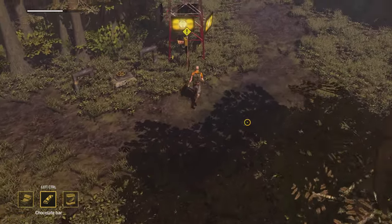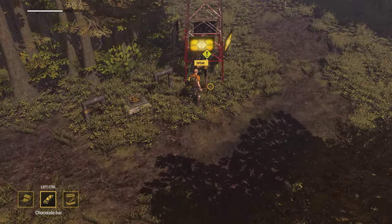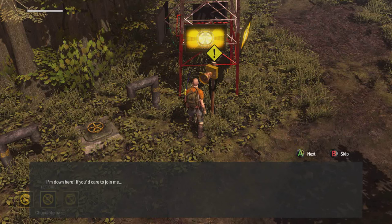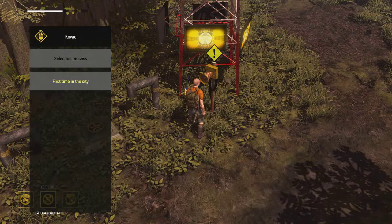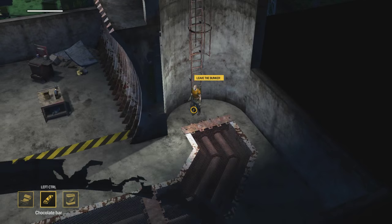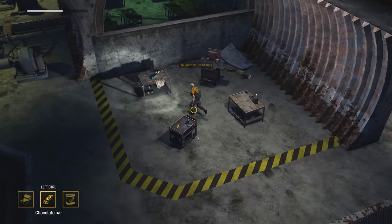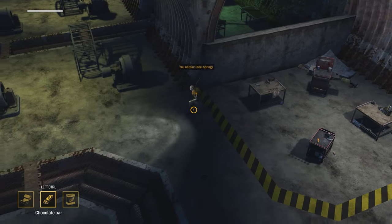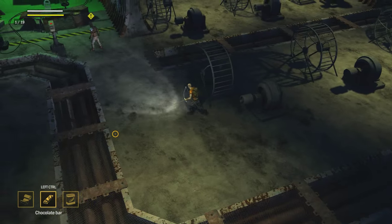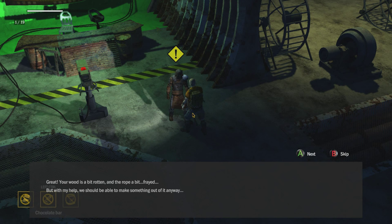Welcome everybody, let's work on How to Survive episode three. We're going to talk to the guy now. Let's go down into the building. We pick this stuff up - the springs. I totally forget what we're supposed to be doing right now. I think we're going to talk to him and then start making buildings.